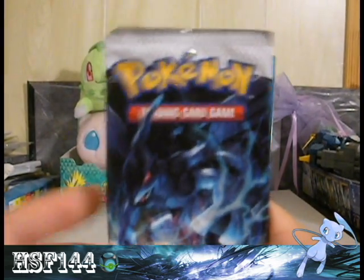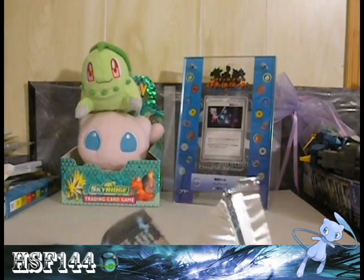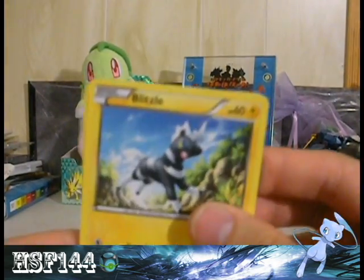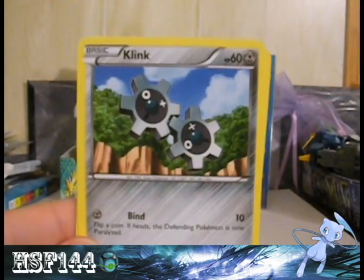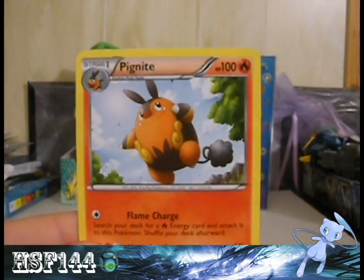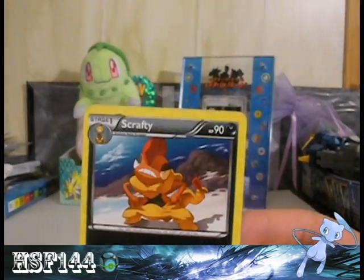And my last pack is Zekrom — don't let me down Zekrom! I actually picked White so I got Zekrom instead of Reshiram, which is good because I like Thunder types over Fire. I got Blitzle, Woobat, Lillipup, Ducklett, Klink, Poké Ball, Tranquill, and a Piglet. The reverse is a Simisage and my rare is a Scrafty.